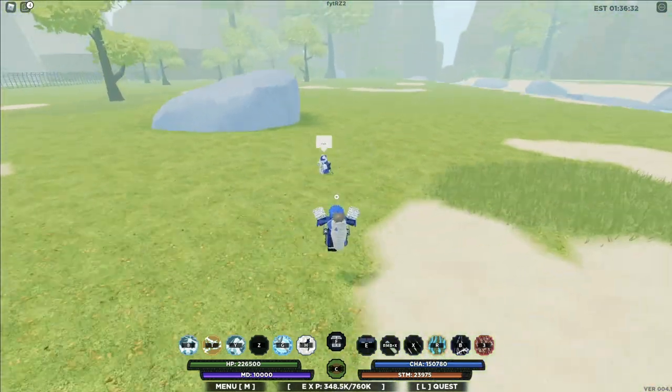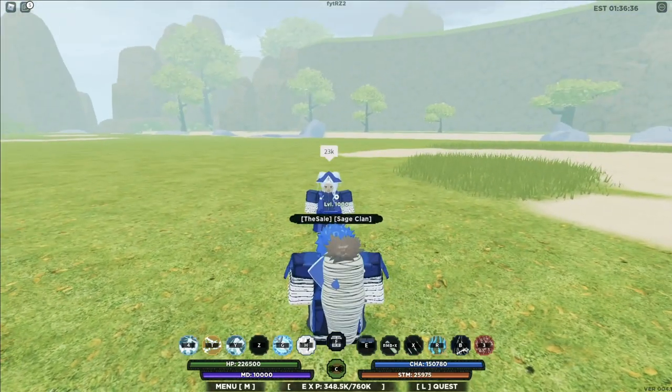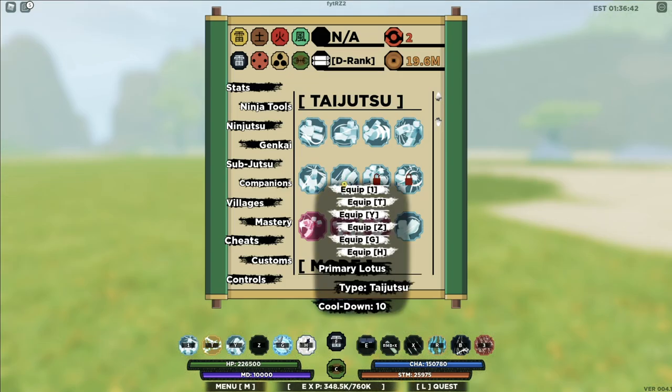Uzumaki Barrage — that looks pretty clean. 23k damage, not bad. Looks clean and also does a good amount of damage.